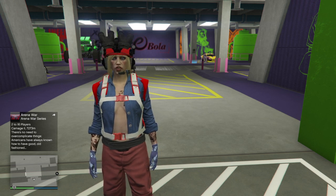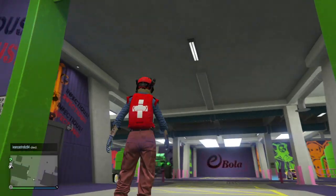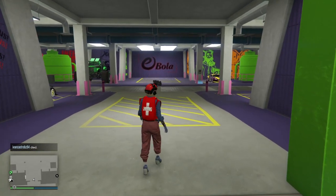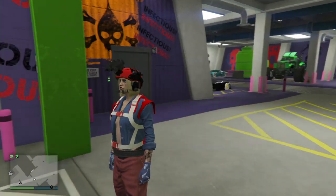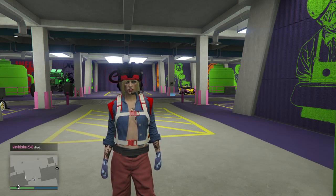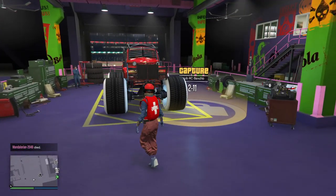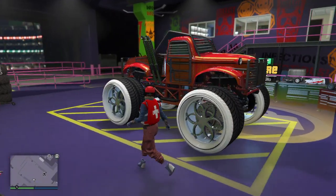Mods and all — tires, paint, all that good stuff. So for starters, you will need an arena workshop with a Benny's mechanic if you want to select your specific tires. You will need an RC Bandito, and a vehicle you want to take the mods from. I'm going to use this monster truck, because if you use an arena vehicle that has Benny's, you are able to change the tires on them.